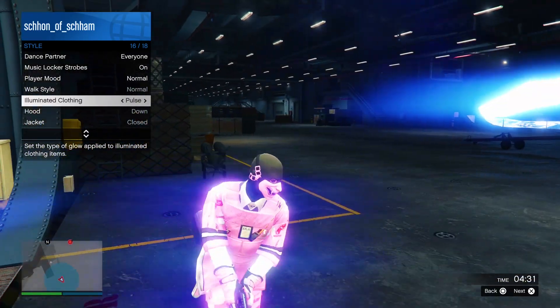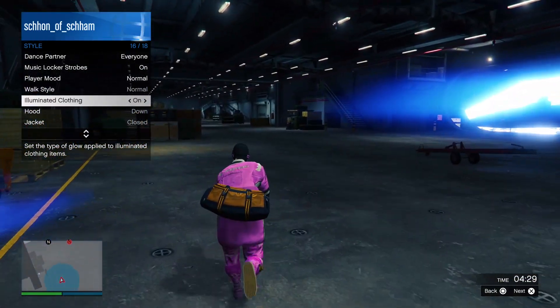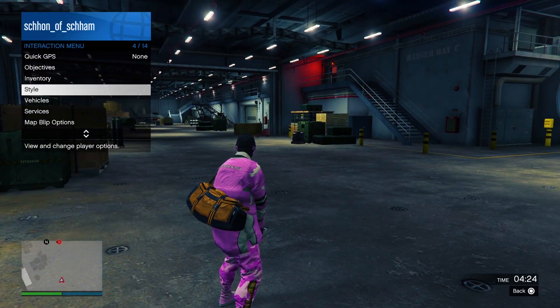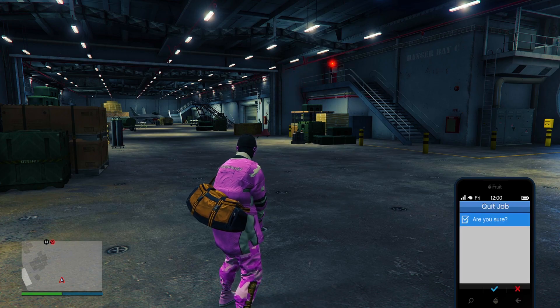In the gameplay, I did spam for around 30 seconds. But anyways, once you guys have finished spamming, what you want to do is simply pull your phone, and then press X once, Square, and then X again to leave the job.